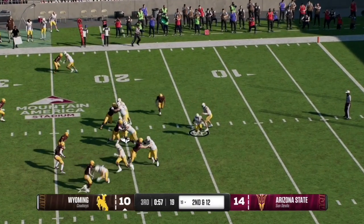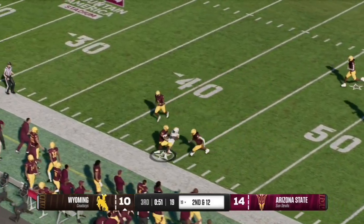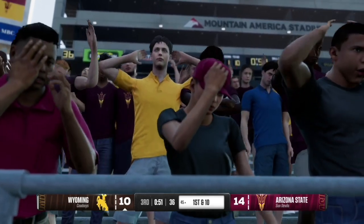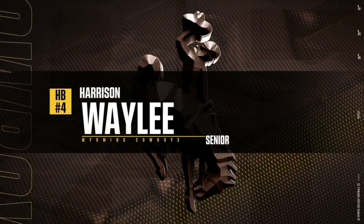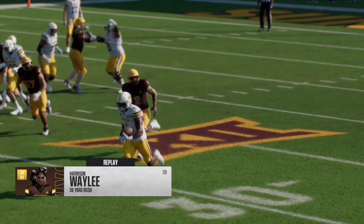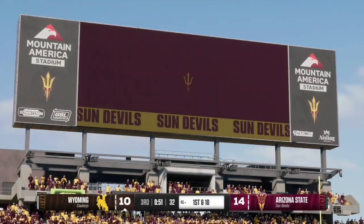Here on second and 12, they hand it off to the running back who finds lots of space on the left hand side and cuts it into Arizona State territory at the 45 yard line. Looking at the replay, running back Harrison Wei Lee had great blocks on the left hand side and used the jets to gain lots of yardage on that play.